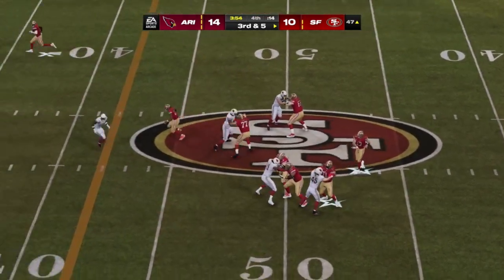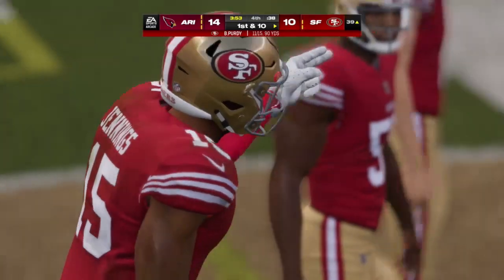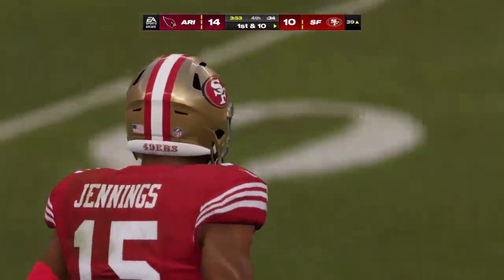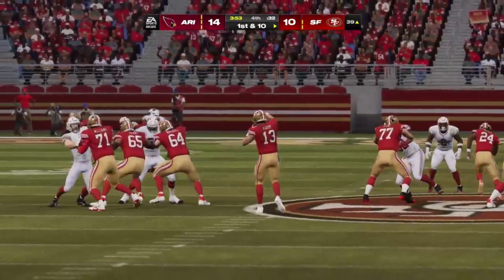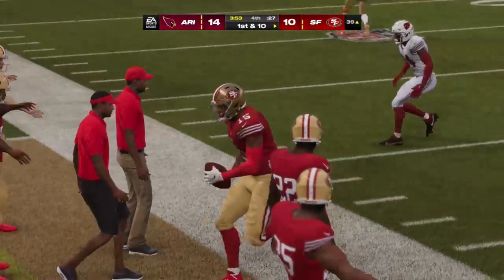Purdy from the gun on third down — pass to the sideline and pulled in. He'll go out of bounds after taking it a little further down inside the 40. Seven yards there — good enough to move the sticks. Working the sideline, good route, good catch, first down, and he gets out of bounds.